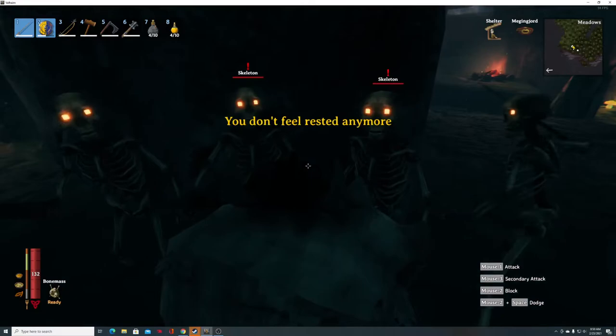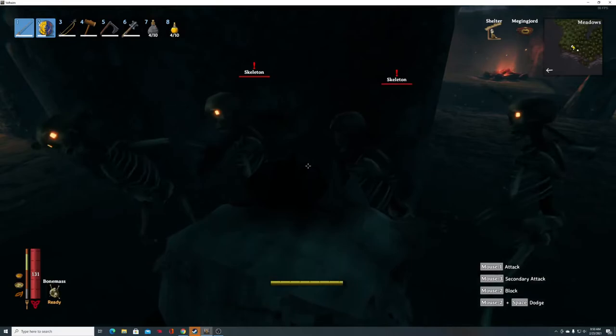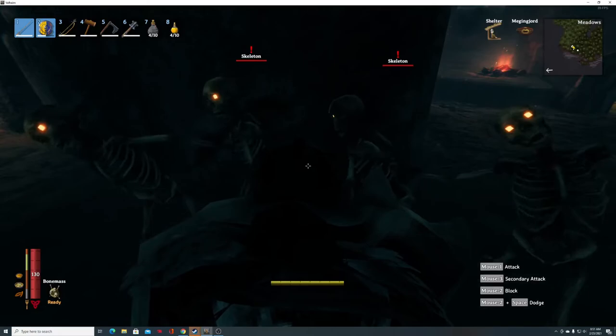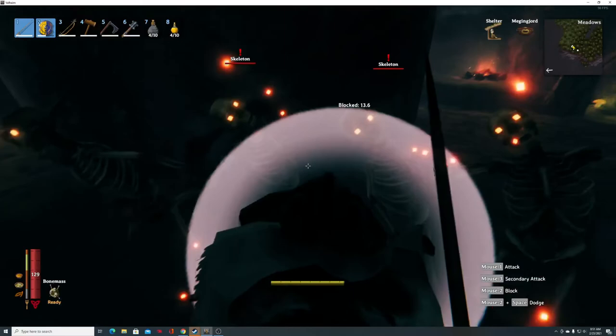If you want to optimize your combat performance you want to make sure you're getting perfect blocks and perfect parries, because when that stamina bar runs out against something deadly at your level, your ass is going back to your bed — you're going to get a free fast travel. Now that I'm not rested I can still hang; it's just easier with the rested bonus.